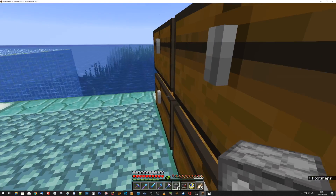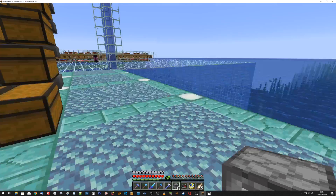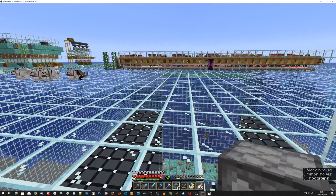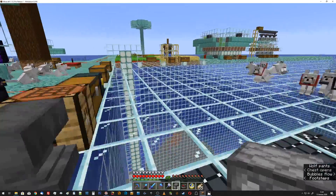Let me just grab some prismarine, I don't need much — just a couple of these. Dirt we have on location. Beehives we do at the end. And like eight comparators, actually.